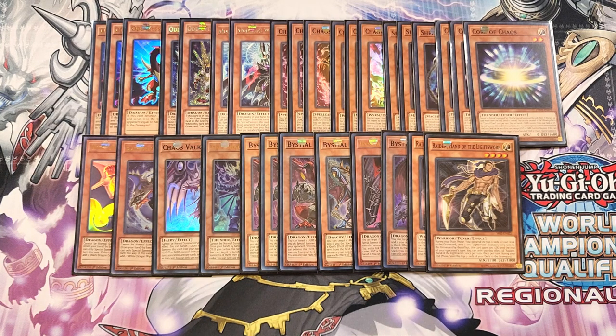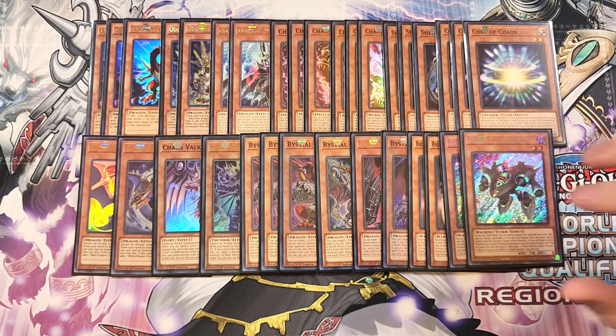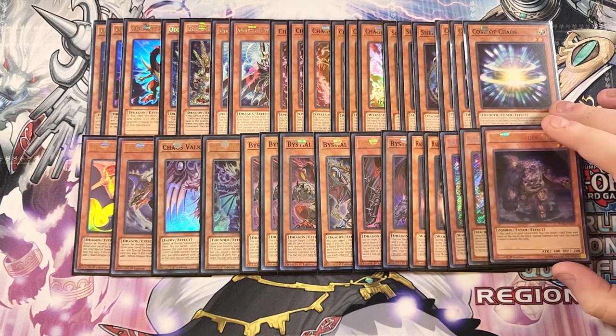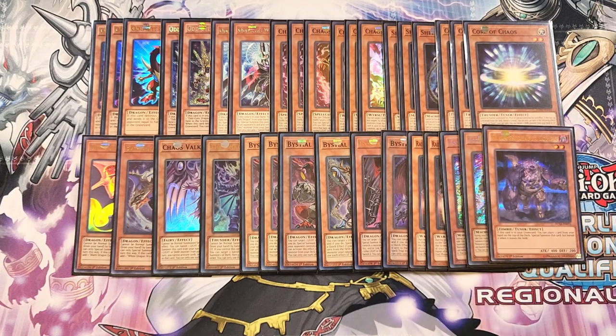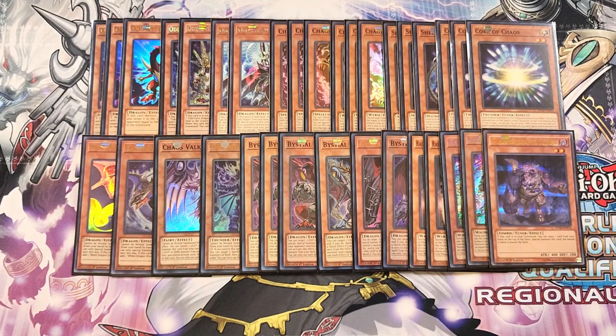We then play two copies of Assault Synchron. By just taking 700 life points you can special summon this card to your side of the field, but while it's on the field you can only synchro summon — not a big deal since that's what we're doing anyway. We then play a single copy of Plaguespreader Zombie. When it's in the graveyard you can place a card from your hand on top of your deck to special summon it back from the graveyard, which is absolutely amazing.